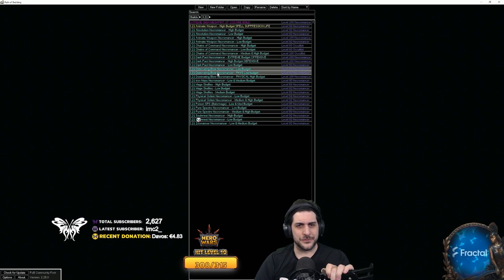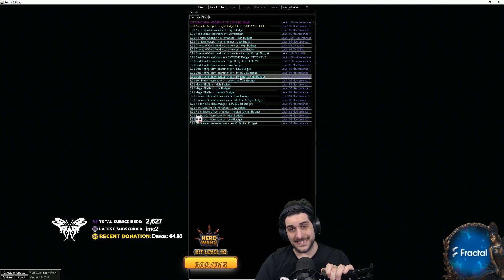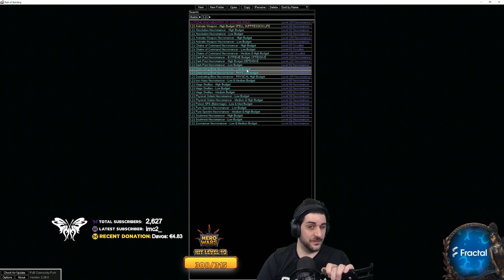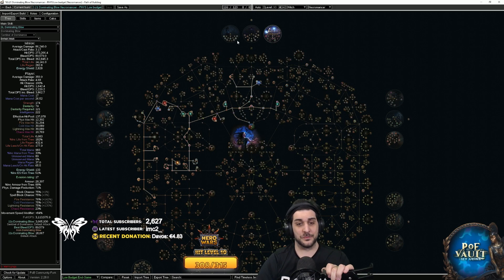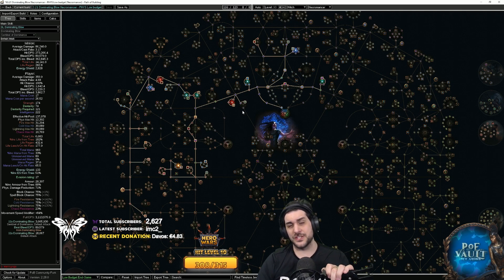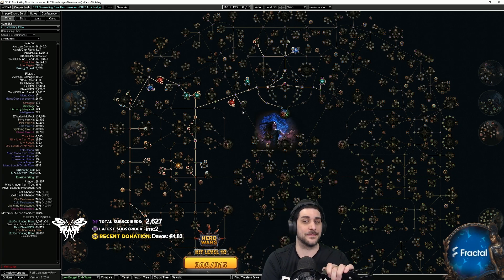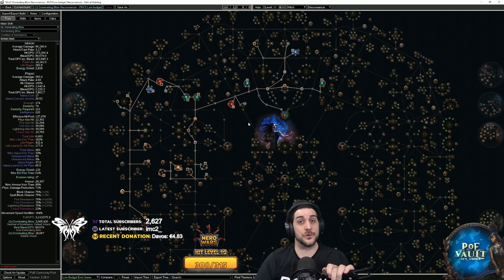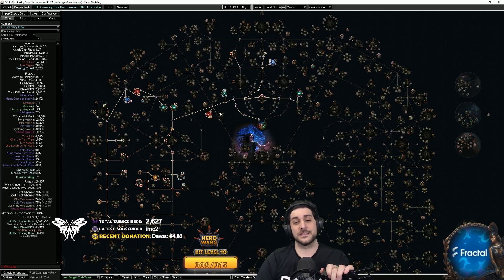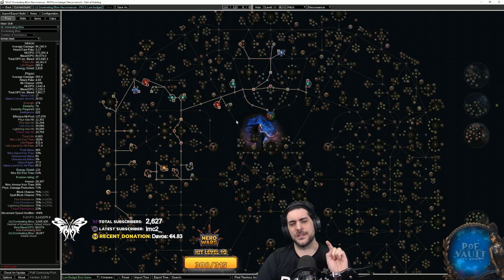On stream lately I have been playing one of the two low-budget versions. In my build guide you'll see the focus of the low-budget physical version of the Dominating Blow Summoner. There is also a Poison variant, but I prefer the physical variant. There's also a leveling guide on YouTube — about a five-hour session — showing me leveling with Dominating Blow, which is a little bit slower than leveling with Absolution. Lots of tips and tricks there, so check it out. Once you're done with that, you're going to start mapping.